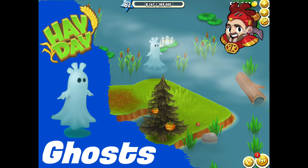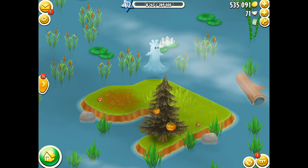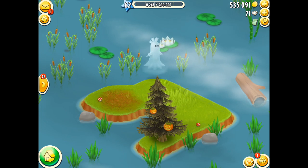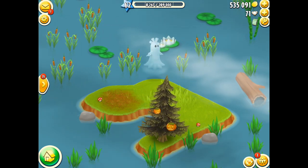Now don't worry, they're not really scaring the fish, you can still catch them. But what you need to do is head on over there and find those ghosts. Now if you do see a ghost, it's not too frightening — it's just a chicken floating across the water inside a costume. Of course, it's Halloween, it's dress up, we all do it.